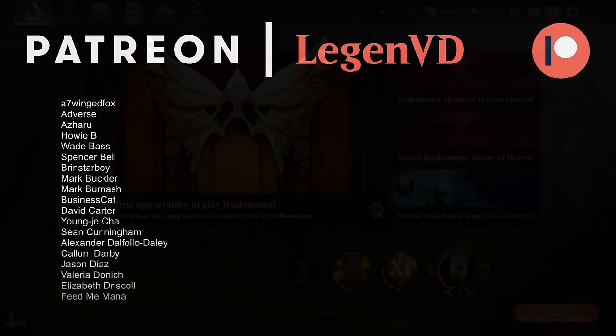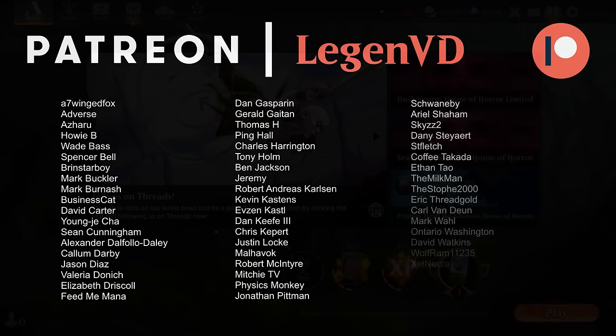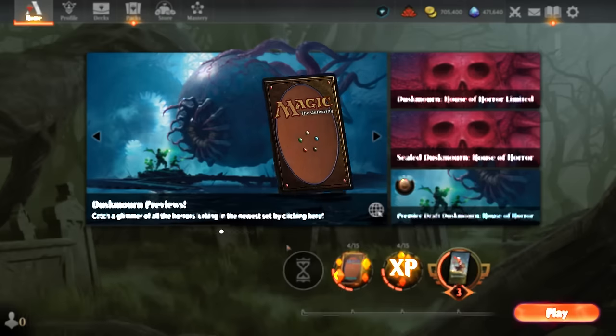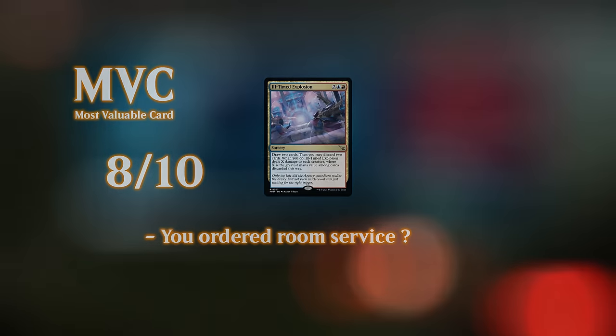So we got to see our blue-red room control deck in action, and we pulled off some nice wins with our alternate win condition. The deck does take a while to set up and you need to survive many many turns to actually get there, so I don't think it's going to be particularly competitive — especially if there's a meta with a lot of aggro decks with haste creatures and burn spells. But in a more casual environment with creature decks you can control with removal and sweepers, you can eventually set up your alternate win condition, and it's a lot of fun. Thanks for watching — hope you enjoyed, and as always, have a nice day.